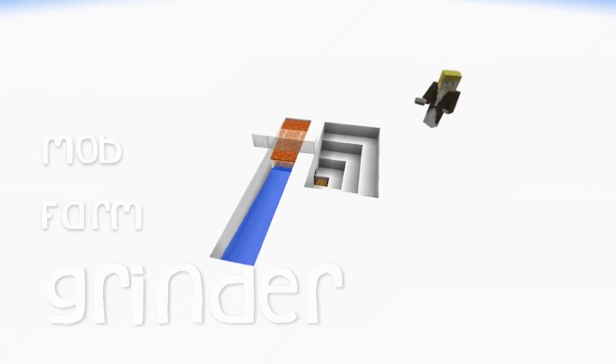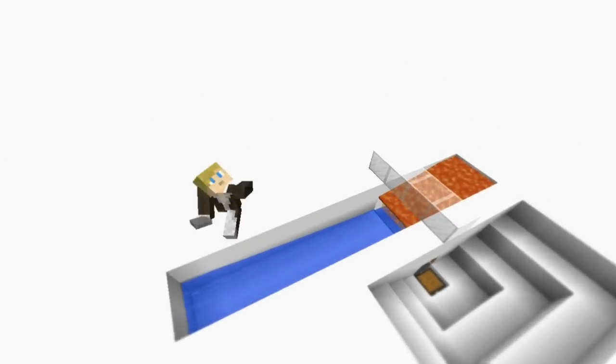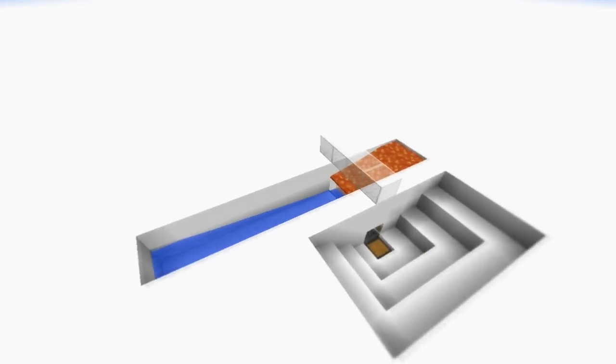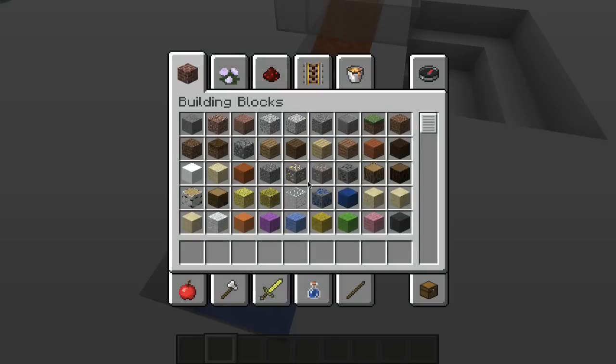What's up guys, check this thing out! It's like a mob killing thing — it's a mob harvester, it's a mob trap. I'm so pumped for this. What does it do, Joel? Well, we should probably show you guys because you don't know what it does.